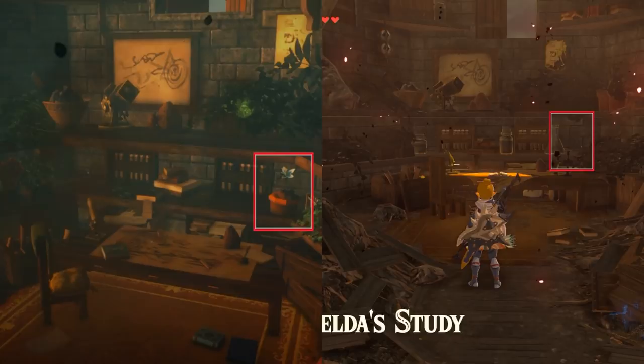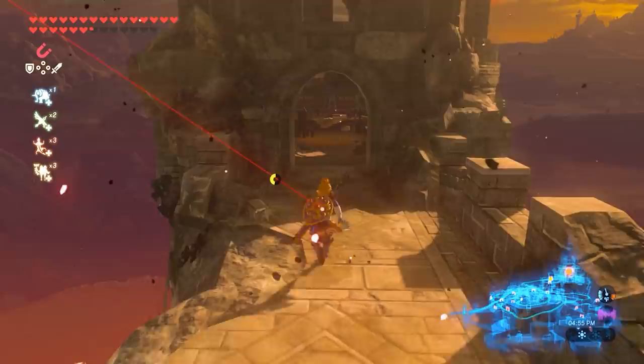In this episode, we'll be covering the first two levels of Chapter 2. There is, however, one asterisk to add on to the prior episode. Remember the Silent Princess in Zelda's study? I previously said it was missing in Breath of the Wild, but that's not actually the case. There is, in fact, a single Silent Princess growing in the wreckage, which I'm guessing I already picked up earlier on the same save file.